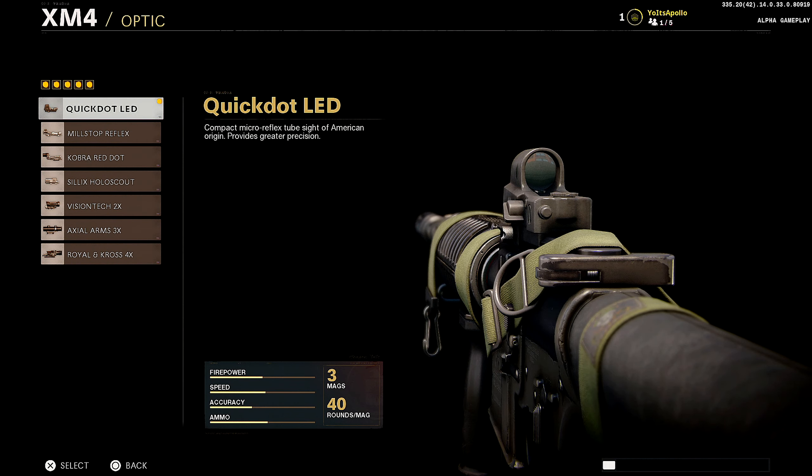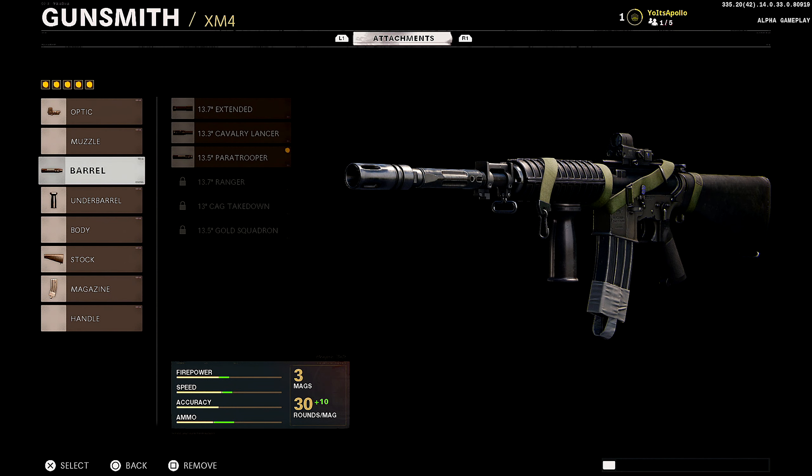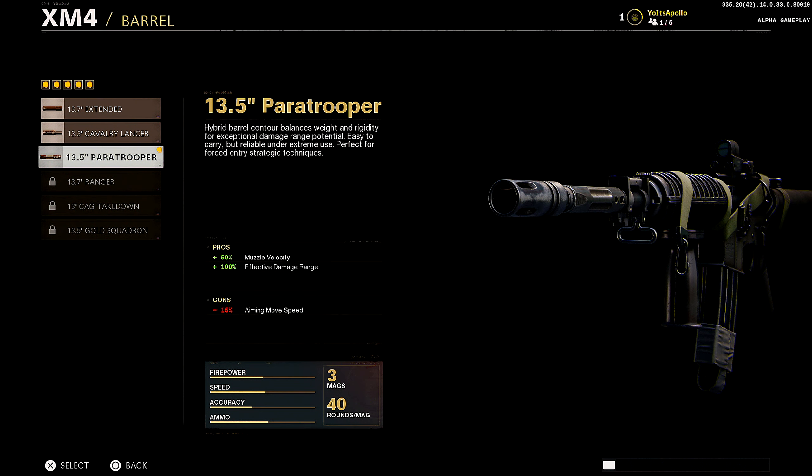I'm running the Quick Dot LED optic — obvious reasons. I just want the red dot. I haven't tried the iron sights out yet to be honest; this was the first thing I put on. I might have to try it and then I might come out with another video seeing if it's actually good. But for now, I'm running the Quick Dot LED. For the barrel, I'm running the 13.5 Paratrooper barrel — obvious reasons — for muzzle velocity and effective damage range. That's very important when running an AR, so that's why I run this.